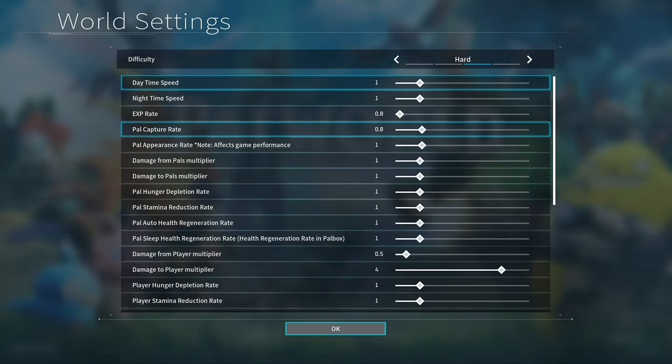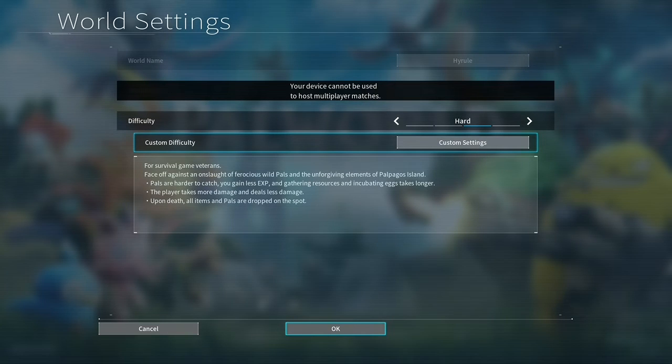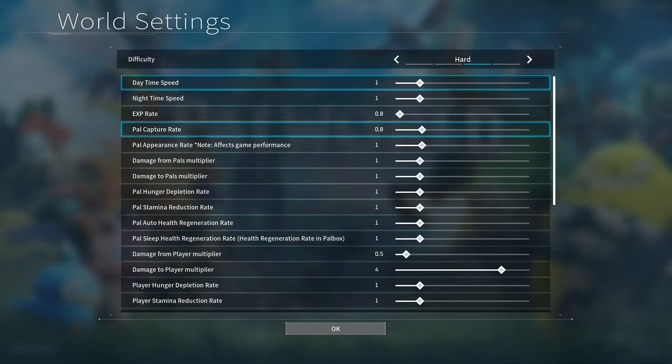The hard setting is more death and more grind. You're only getting 0.8 experience, 0.8 capture rate, you're only doing 0.5 damage, and you're taking 4 times the damage. Item drop and resource gathering is also 0.5, and you're getting a 4-hour massive egg. This mode is also the most unforgiving on death, which forces you to drop all of your items and all of the pals on your team.